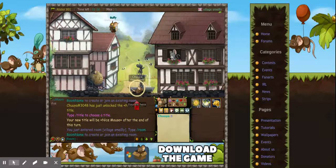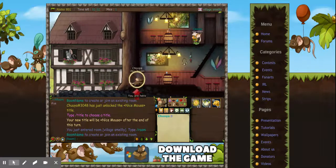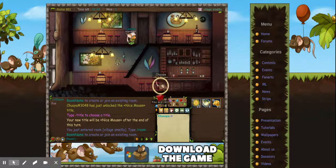Then you're gonna type /mort — you're gonna mort first. So after you do that and you're in village, you're gonna go up here.